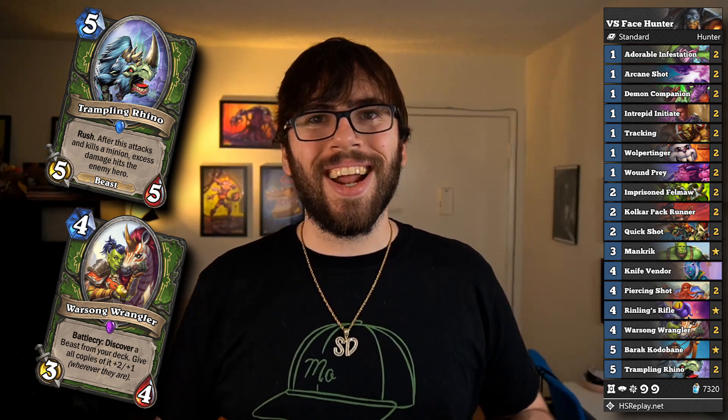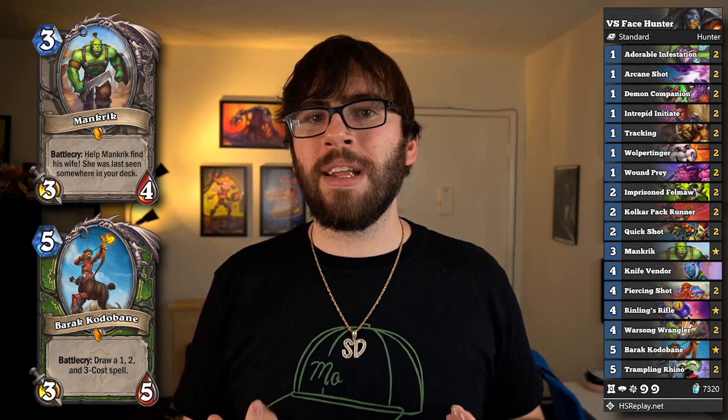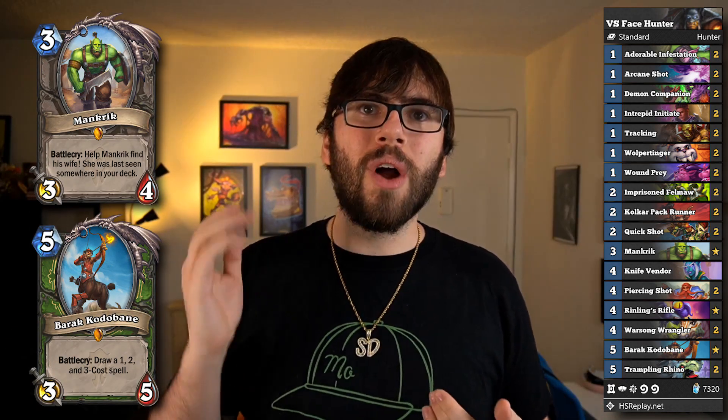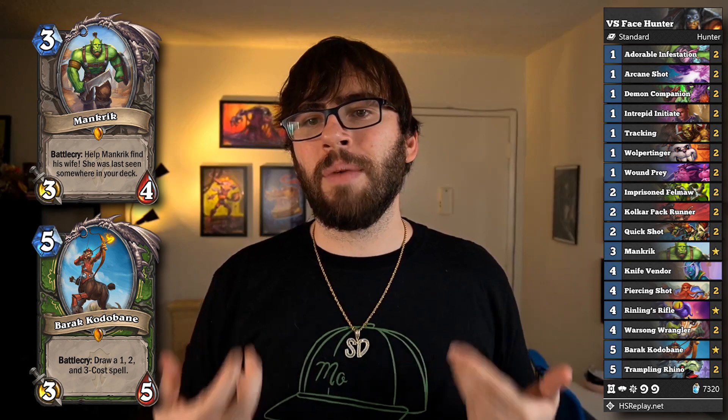Not only do you have the aggressive early game curve, but you also have solid mid-game threats with Warsong Wrangler into Trampling Rhino plays. A buffed Rhino lets you trade with a minion while still sending a nice chunk of damage at your opponent's face, which Hunter loves. On top of that, the Mankrik and Barrack Kotobain interaction is working as intended now, so you can tutor up Mankrik's Wife to apply a lot of pressure in the mid game while drawing damage spells. I do see it losing some ground over the coming weeks due to the rise of Paladin, but this deck will still have a place in the meta.